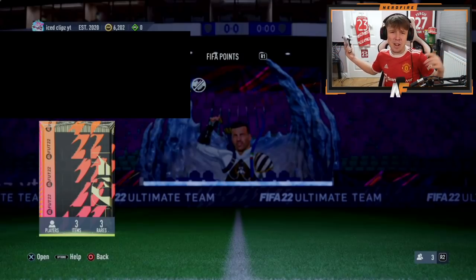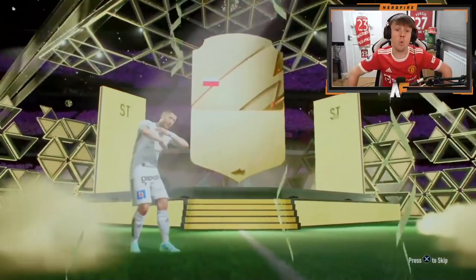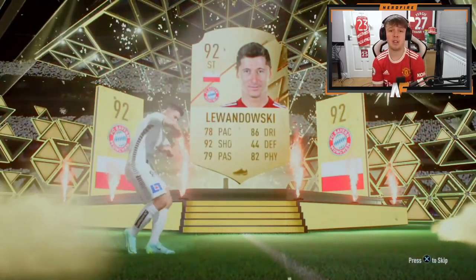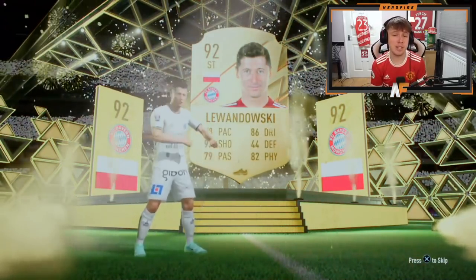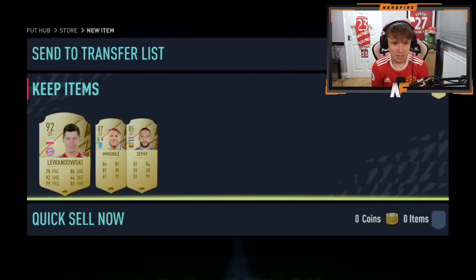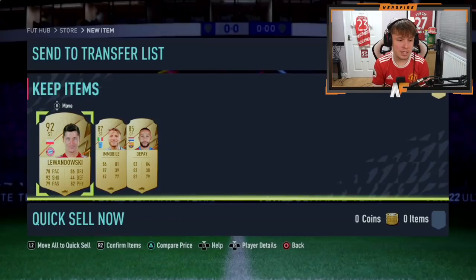Shout out to Gamer Sweat — also check out Ice Clip on YouTube. Number ten, knock this out the park. No headliner but it's a high rated gold — Lewandowski, 92 rated! He probably deserves a Team of the Year. Behind him: Immobile and a Pai — not the worst at all.